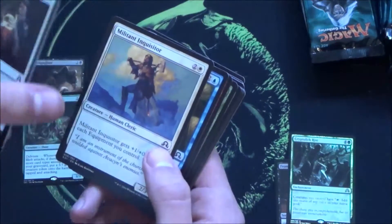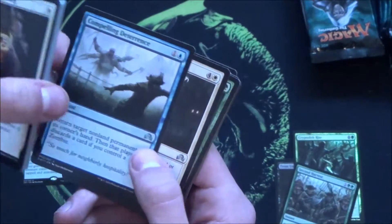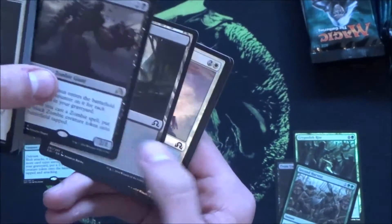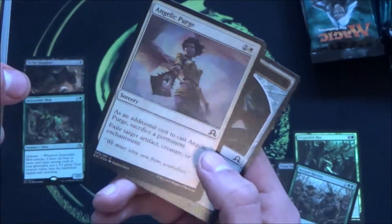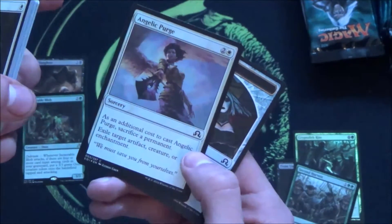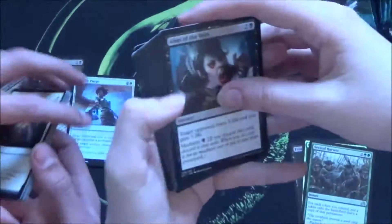I hope you guys enjoyed this dual opening of the booster box. If so, leave a comment and tell me what you think, and maybe we'll do it again. We have a double strike human, another zombie, and I also have a foil. Diagraph Colossus, a rare good for zombie decks, and Angelic Purge, which is highly playable in almost every format, especially limited.